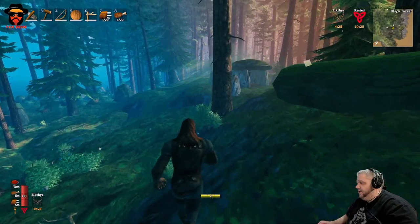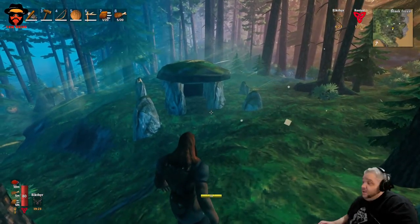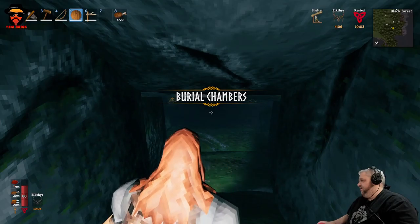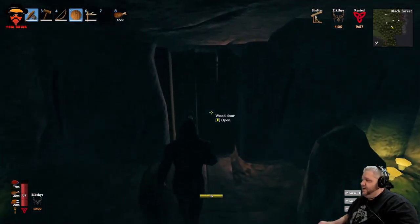We're going to go ahead, before it gets too dark here and late in the day, try and get a couple of cores — hopefully five — out of this burial chamber. Sometimes they're super easy, sometimes they're a real pain to get, but we're going to give it a shot anyway. I do have a shield and a flint axe, so I shouldn't be too bad off.